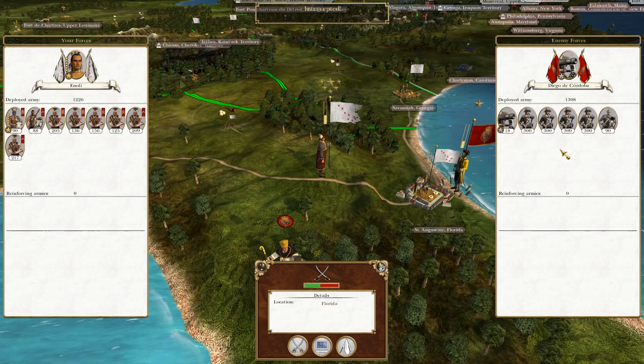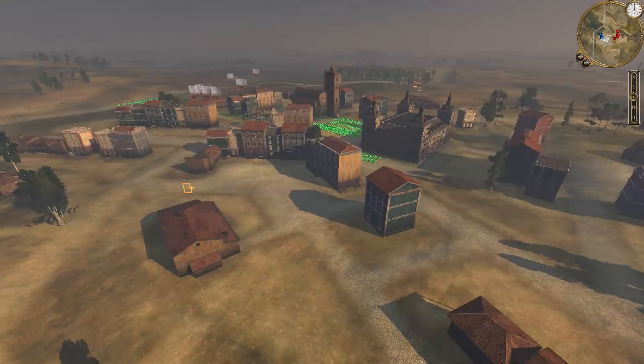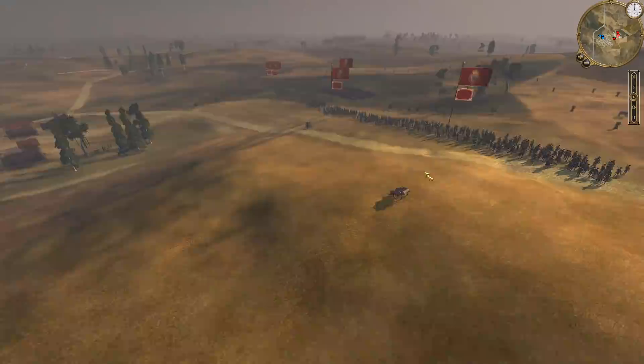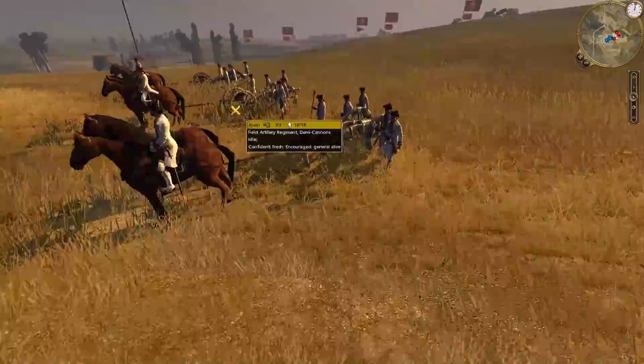The enemy army intercepts me as I get close, forcing a battle, but they've got mostly colonial militia so I'm not afraid at all. I immediately rushed my men into the town to take cover because the enemy had artillery and I wanted to sneak up on it. But because we're playing Empire Total War, they've put the artillery far away from their main formation and haven't even unlimbered it — so it can't attack us. We can walk right up to it in safety and send a unit to charge it, which doesn't even prompt a response.